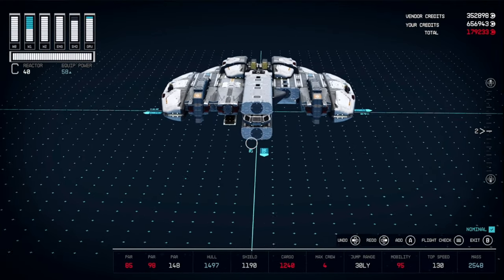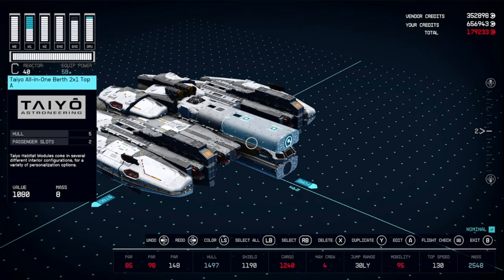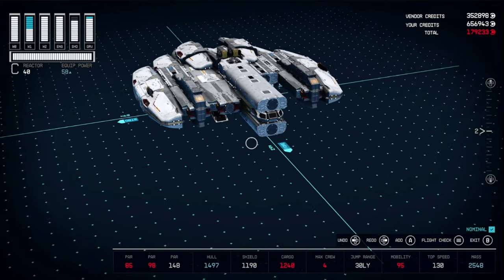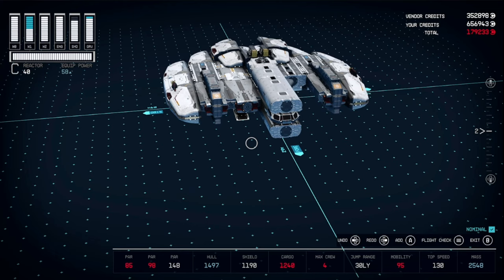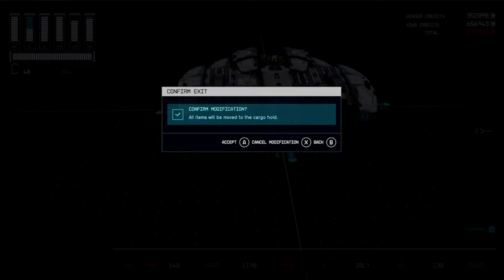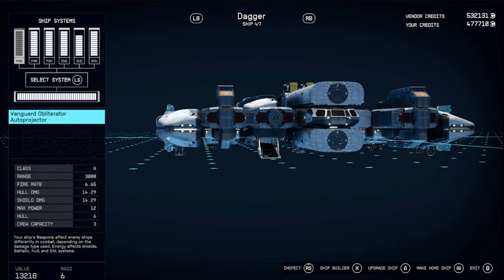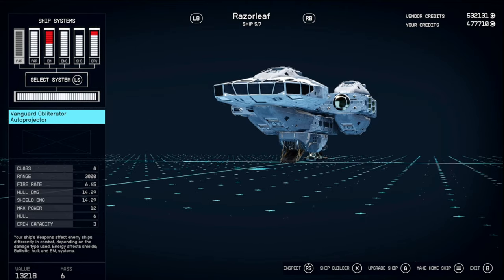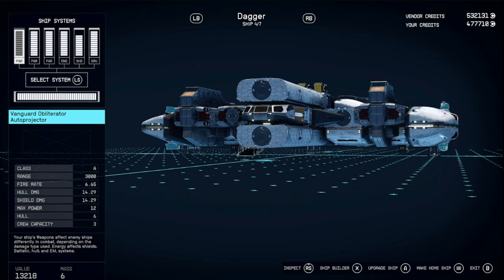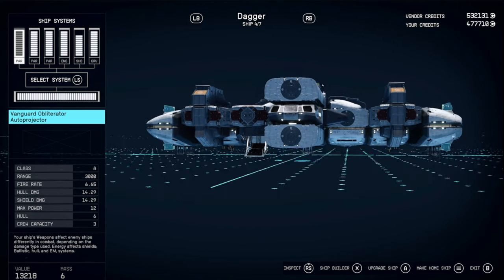Now everything should be nominal and you should be able to leave the ship builder. Of course, customize the 2x1s as you see fit. Back out and accept. If the ship appears under the plane like this, make sure you view another ship and then come back to this one before leaving the Shipbuilder menu.